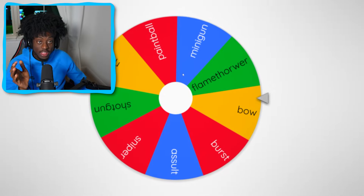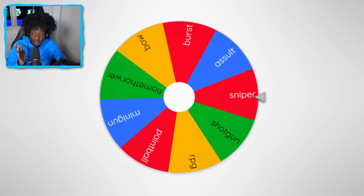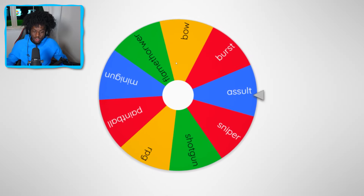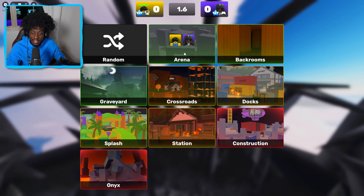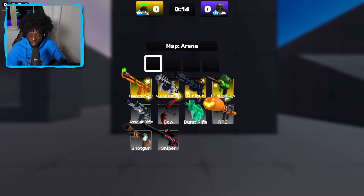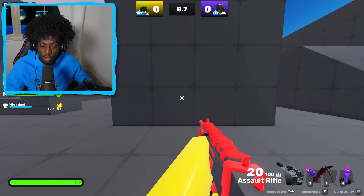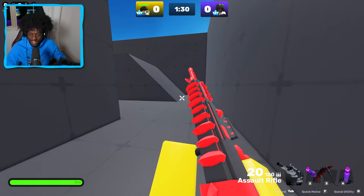I didn't even win a single game with that class setup, I need something different. Please rivals, give me something good! Assault rifle, let's go — okay so we got a soul rifle and the flare gun. Oh my god, why the flare gun again? That thing was so bad. Let's go assault rifle, flare gun — if I get five kills, wait, why is this gonna look so fire? Okay this is gonna look kind of cool, we gotta lock in.